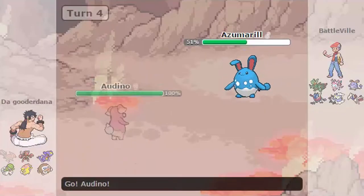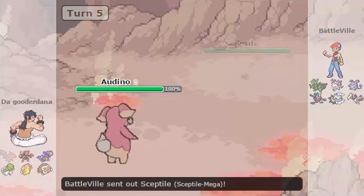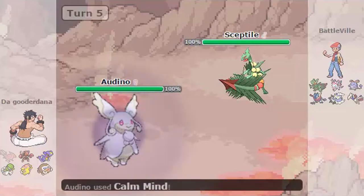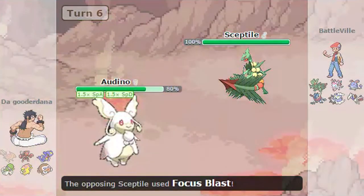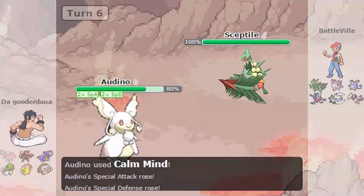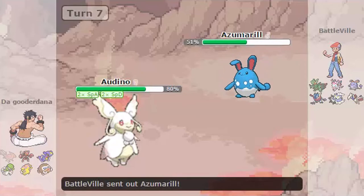And now for the battle. I send out my Audino against this Azumarill, but then he switches out and goes into Mega Sceptile. I'll just Mega Evolve — since I gained Fairy type, Dragon Pulse is immune and all that stuff. So I start using Calm Mind. Focus Blast — fighting does neutral — so Focus Blast doesn't really do much because it's so bulky, and I keep setting up Calm Mind. I could take a lot of hits.